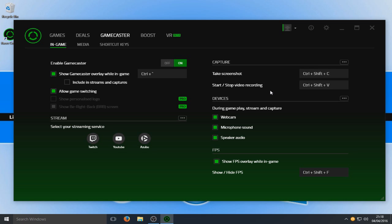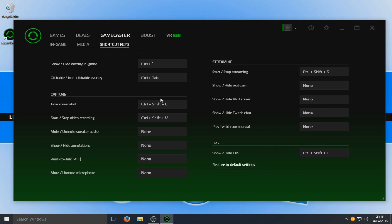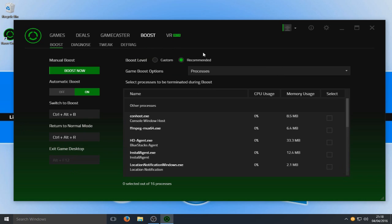Obviously, to be honest, if you're using this program you're using it because you've not got the hardware to record your in-game footage and stream to Twitch and YouTube. So to be honest, I don't actually know why they've added this to the program, but it's still a cool feature anyway. I've got no recordings and there are the shortcuts. So this is the part that we're interested in — here we have the Boost. We can do a manual boost, but we've got automatic boost on, so as soon as I launch a game it will automatically run the boost.